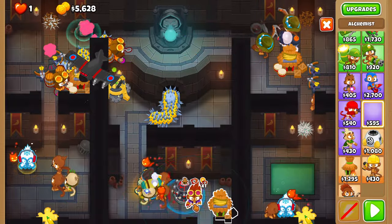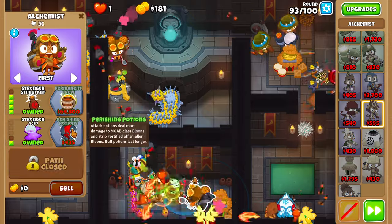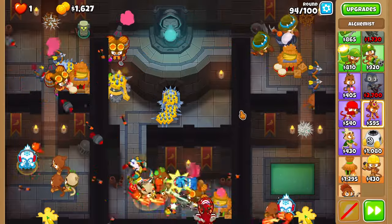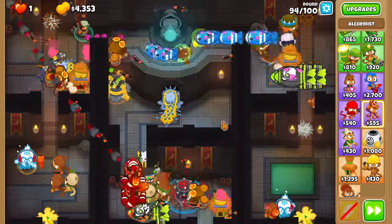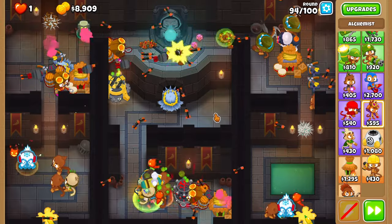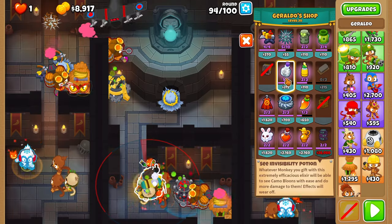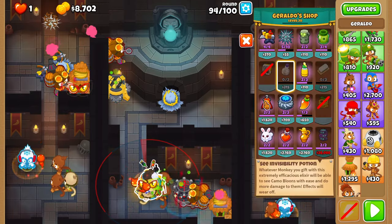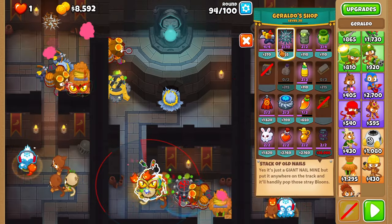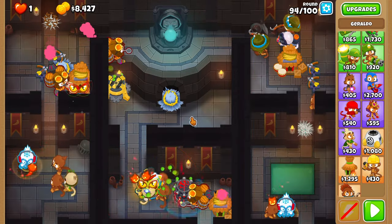Buy a 4-2-0 alchemist on round 93. Round 94 is free. On round 95, give the ace and one Druid a camo potion. Place five nails on the right side. Give a tower in the center hot sauce.